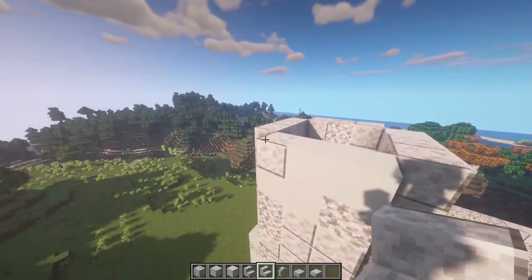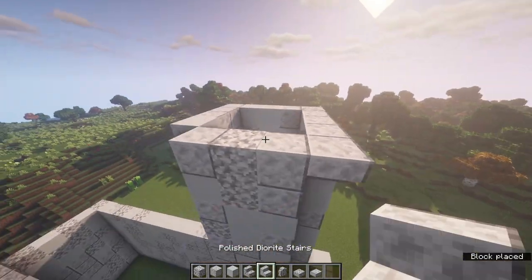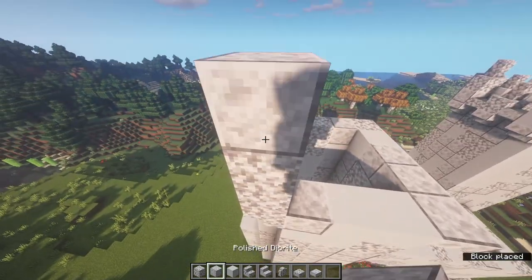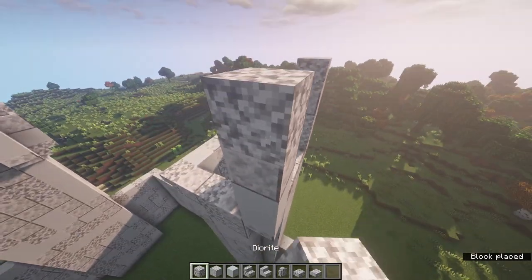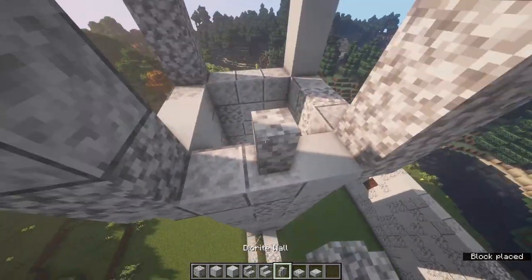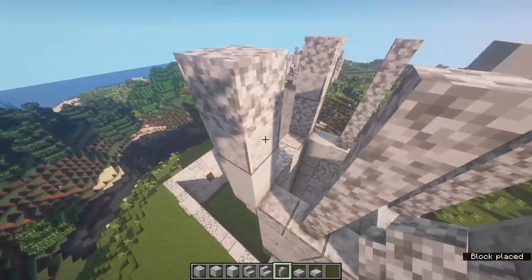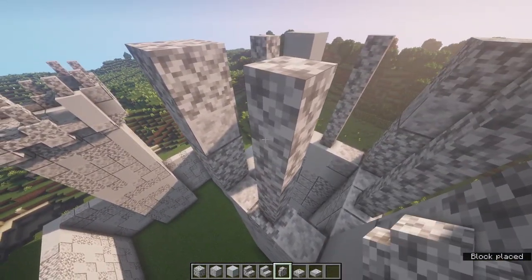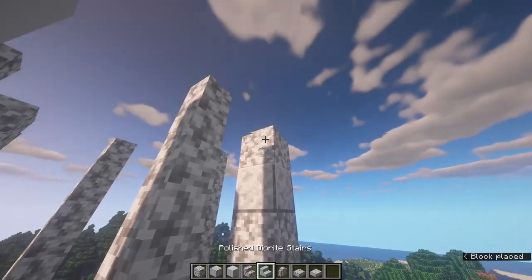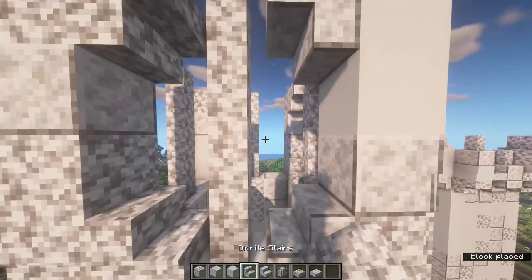To add the roof on the back tower, come to each corner and place an upside-down stair, rotating them around as you go. Down the corners place four blocks up, then place four walls in between. Finally place stairs on each corner - upside-down on the top and regular on the bottom - to get a circular shape.